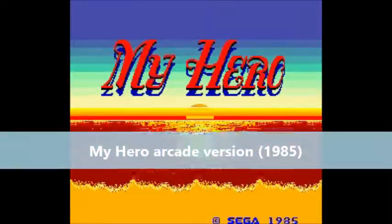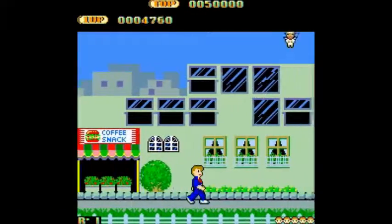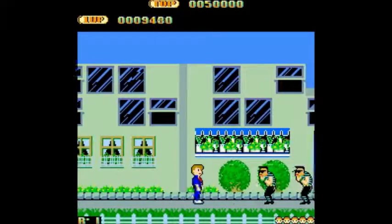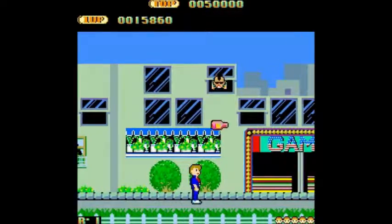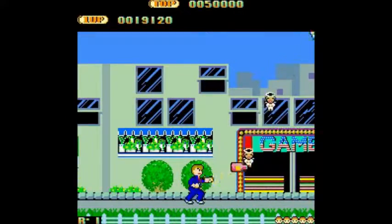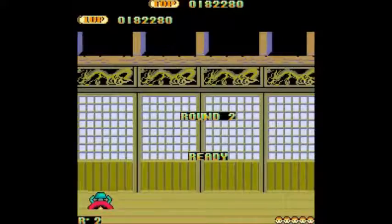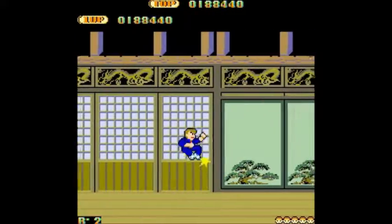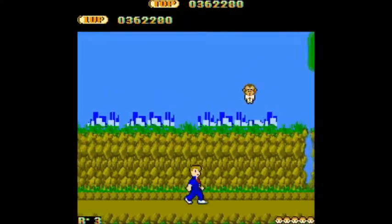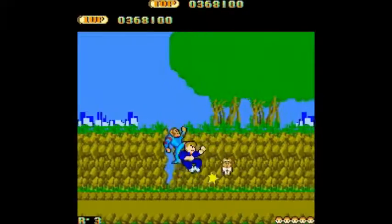As mentioned earlier, My Hero originated in the arcades and was developed by Coreland, but distributed by Sega themselves. On the surface, it was your usual fare of taking on wave after wave of low-life clones with some punches and jump kicks that send them flying. However, the arcade added a certain what-the-heck factor by having you travel back through time to ancient Japan and forward to a Planet of the Apes-style future. Definitely not your usual belt-scroller.